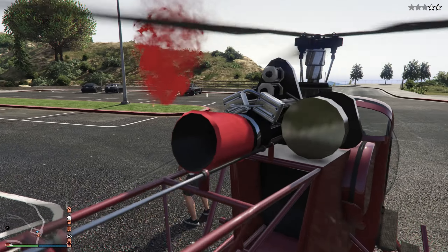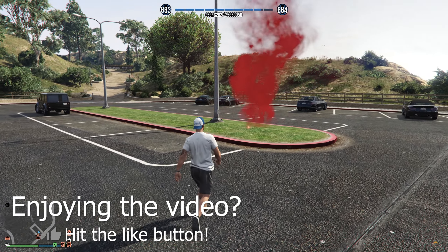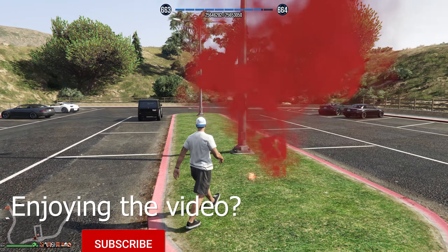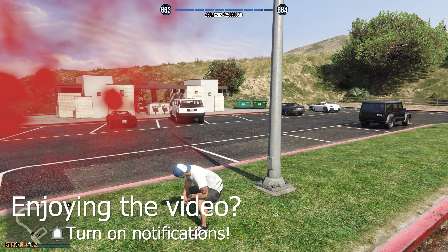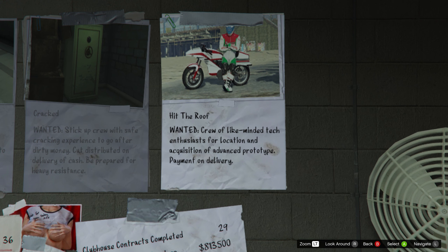Keep your eyes peeled for smuggler planes in distress in the skies — if the plane goes down you should be able to find some nice rewards in the wreckage. On top of that, be on the lookout for flare smoke signaling the smuggler cash, which will reward you with $25,000 and 2,000 RP.